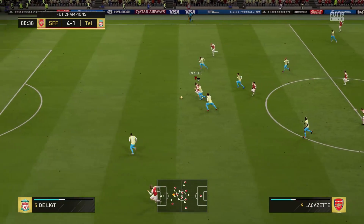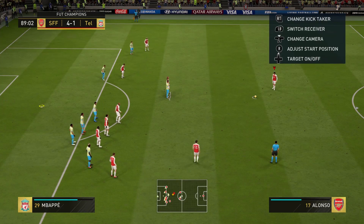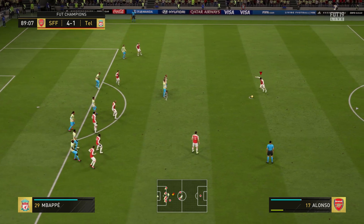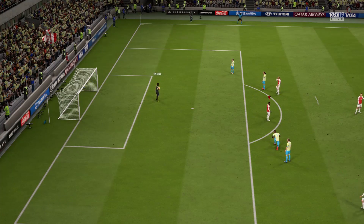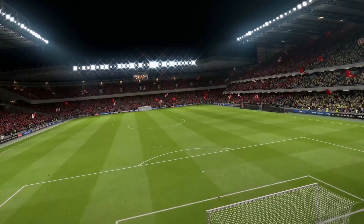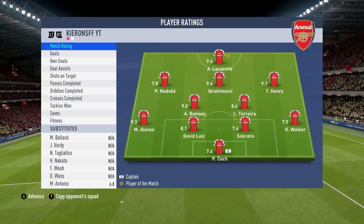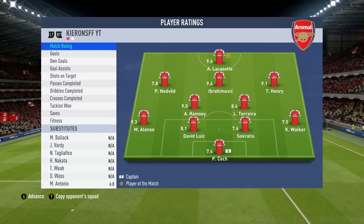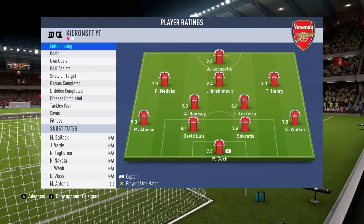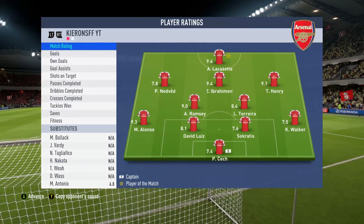A ball through for Lacazette — can he get around De Ligt and Van Dyke? He kind of can but the referee pulls it back for a foul. The advantage rule really needs looking at in this game. There is the full-time whistle — the game ends 4-1 and Lacazette once again picks up the match ball. A brilliant game from him — his finishing inside the box is just great. That's the live games done. I'll see you in a second on the summary page.